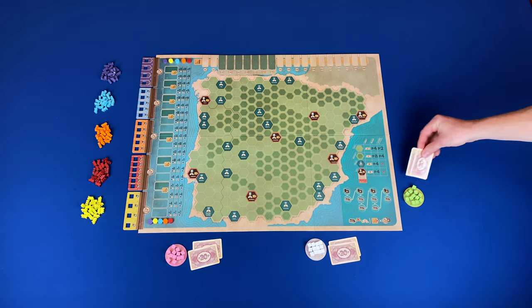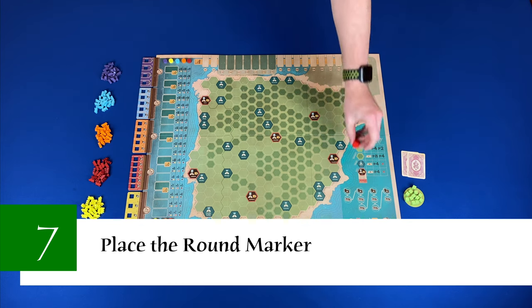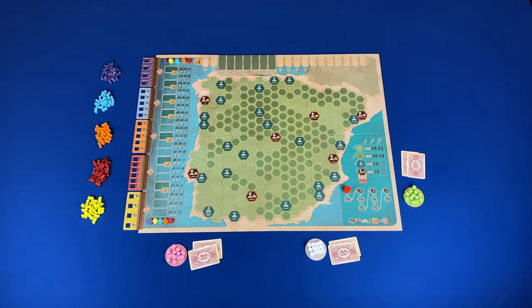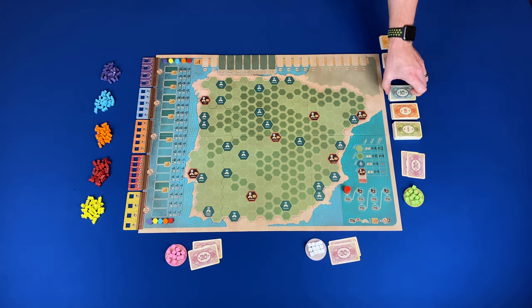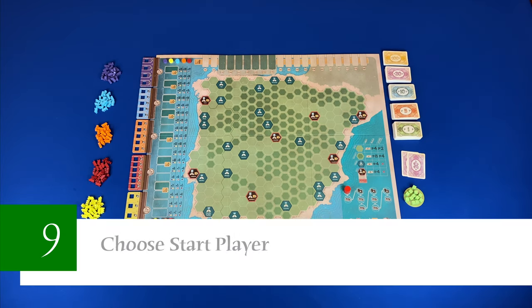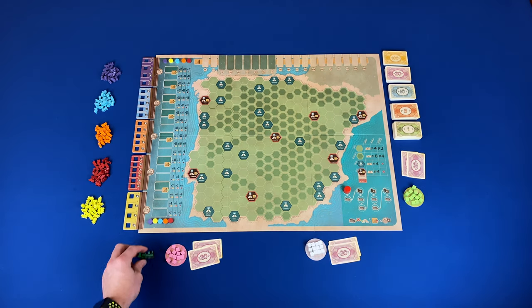Then you will get 40 in currency. Step seven: place the round marker on the top left space of the round track. Step eight: create the bank pool — sort and stack the currency cards next to the main board. Step nine: choose a start player — randomly determine a start player and give them the priority deal marker.